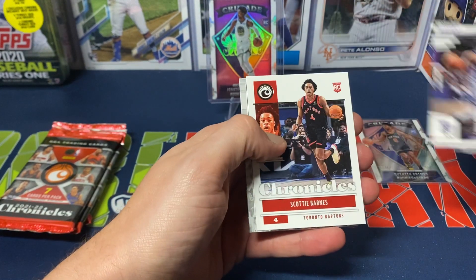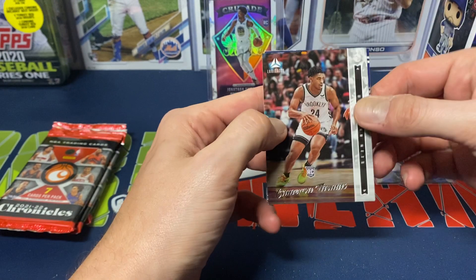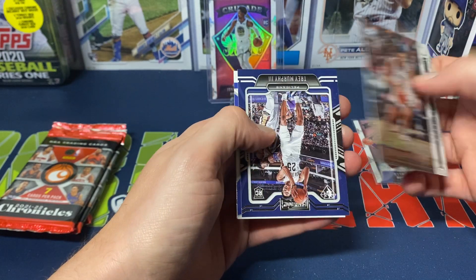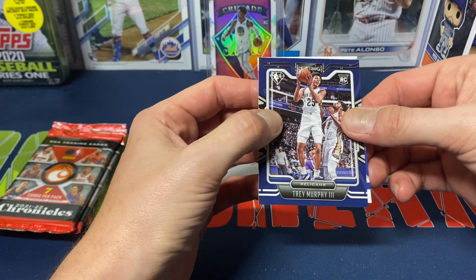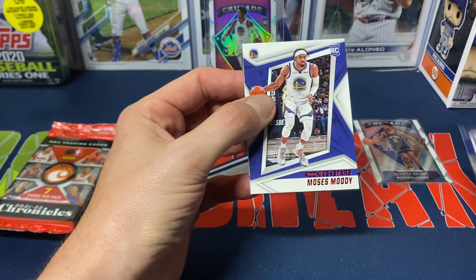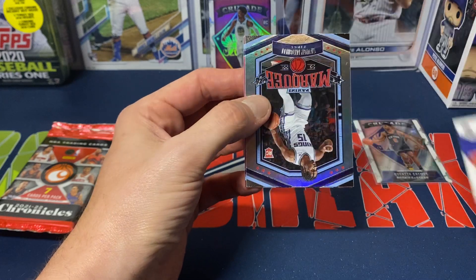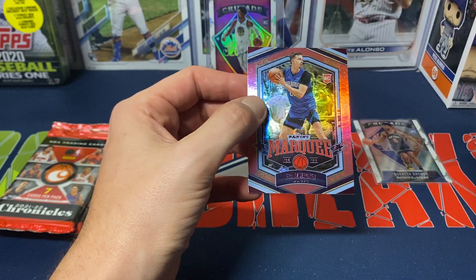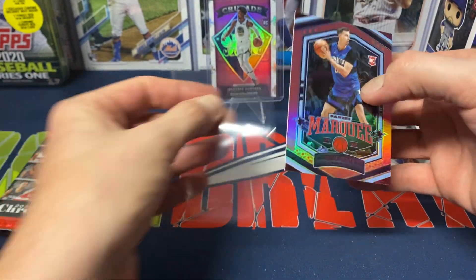We got Mitchell Prestige. Scotty Barnes Chronicles. Luminance. Cameron Thomas. And then we got Trey Murphy III. Moses Moody is our pink this time around. Another Marquee. Davon Mitchell. And Franz Wagner is our pink parallel this time.